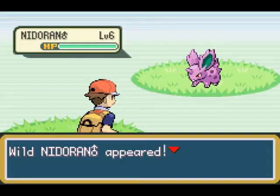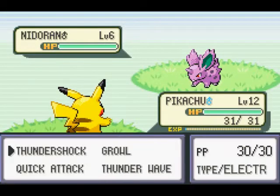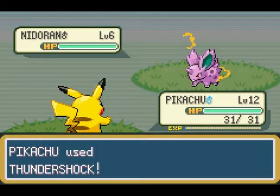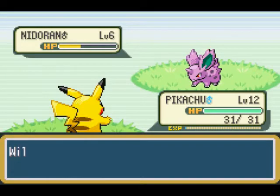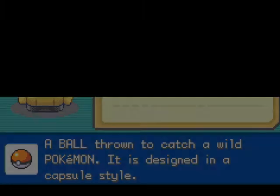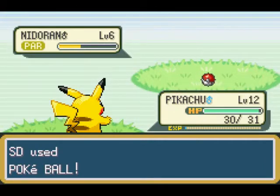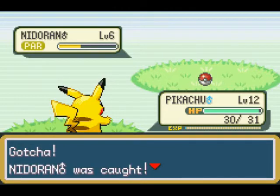Actually, let's find some Pokémon. Alright, I found a wild Nidoran — let's catch this Nidoran. Thundershock. Okay, that didn't kill it, I was really worried whether it would kill it or not. Now, Poké Ball. Alright, that did it — we caught a Nidoran! Let's see the next Pokémon we can catch.